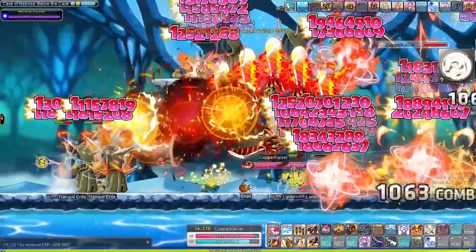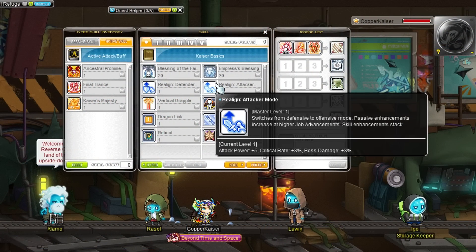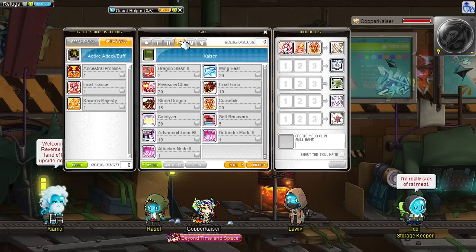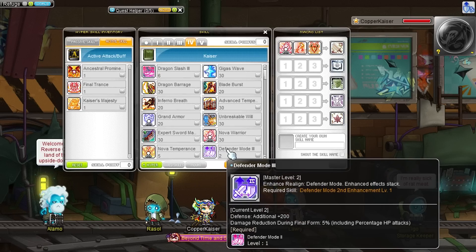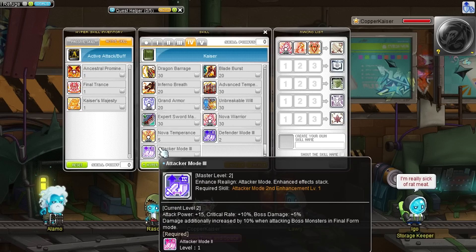Anyway, back to Kaiser's horrible skill design. Kaiser also has a Defender and Attacker mode toggle. I always die a little inside when I see 3rd and 4th job skills that just increase defense. In Defender mode you take less damage only in final form — 200 defense increase, wow, I can't wait to take one less damage from monsters. Kaiser's Attacker mode is fine though — it increases critical damage, boss damage, and other useful stats. I think it would be better if both modes were just merged into one passive.